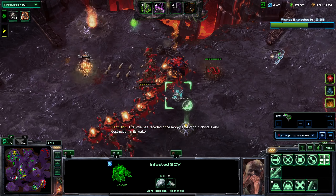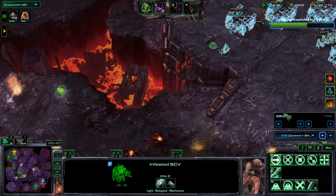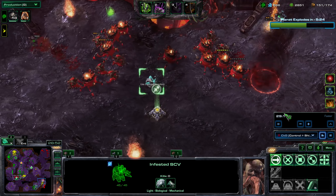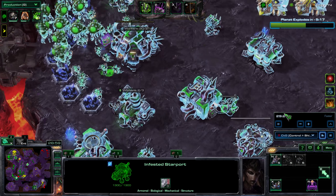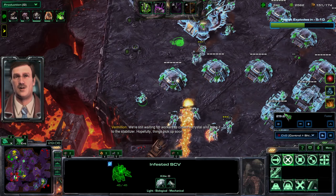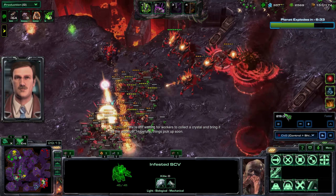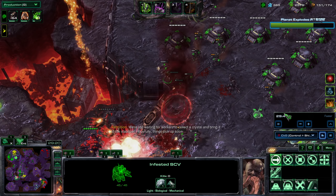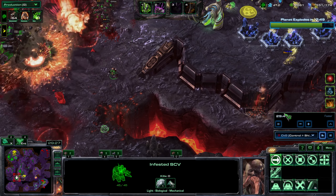I push my dudes in using shield overcharge. My infested were able to close in on this position because of the shield overcharge. I had about 200 more kills than my ally - he had about 550 and I had about 750. Now we just clean up that area and collect that last crystal.